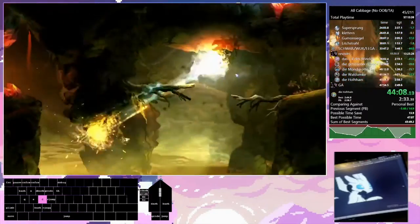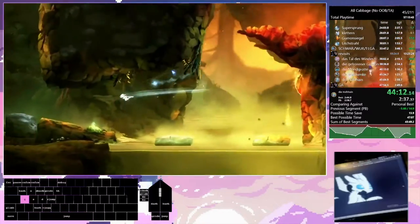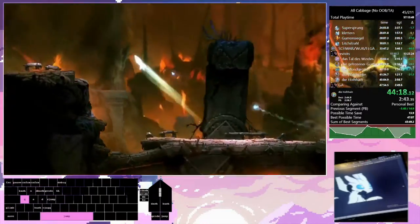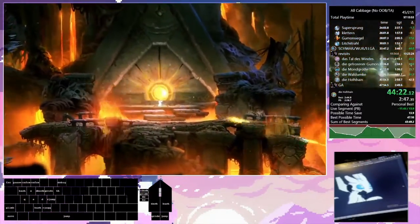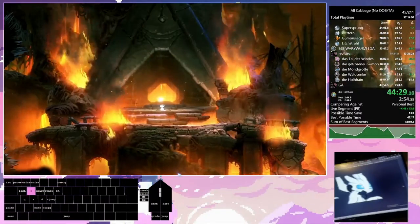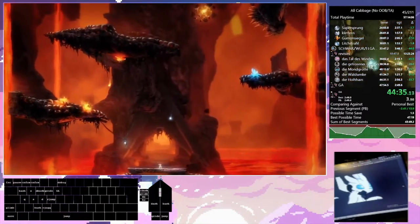I just went past a 100 EXP orb — those are not required as a completion criterion for All Cells. All we need to get is the ability, health, and energy cells; we don't actually need the 100 EXP orbs. 100% does collect them though.